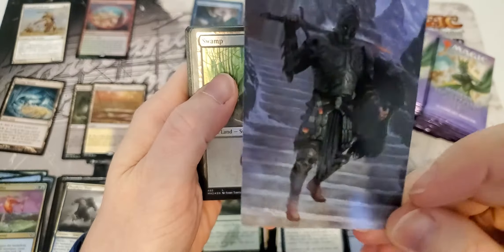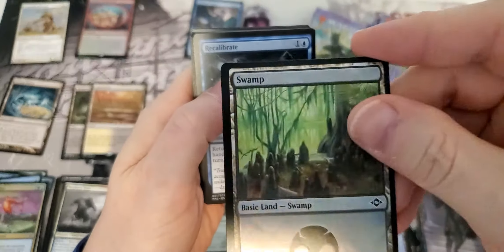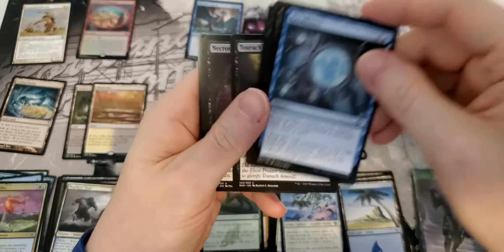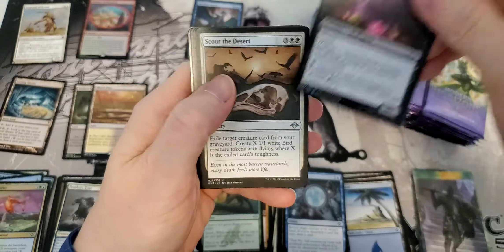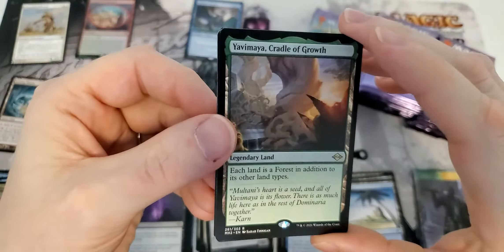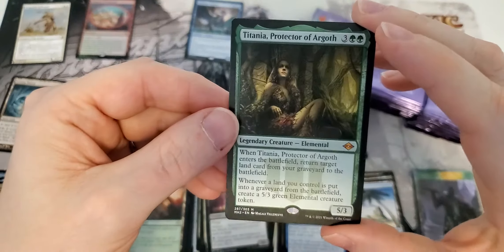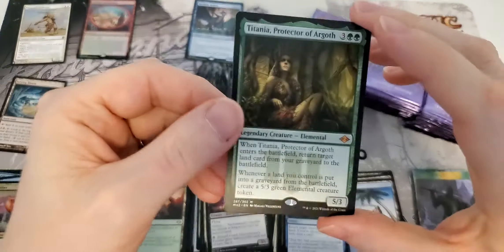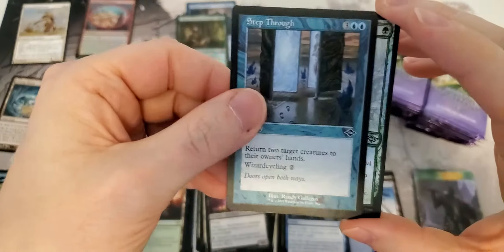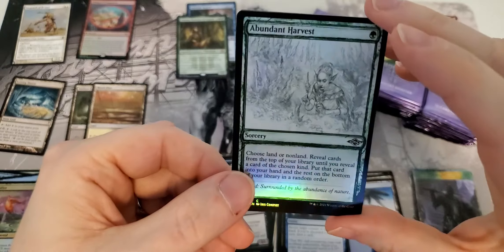Good old Dack — still not my favorite art, but it's nice. Nice foil swamp. Some commons, uncommons. Oh, there's a nice hit for a rare — Yavamaya, Cradle of Growth! Sweet rare. Lined up with Titania — mythic number two! I don't think she's worth a whole lot but it is a mythic nonetheless. Foil abundant harvest sketch — boy does that look good.